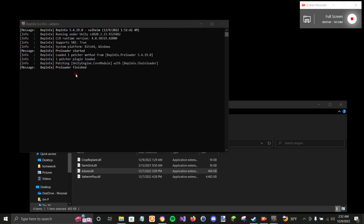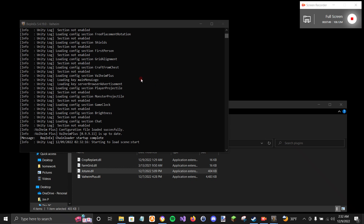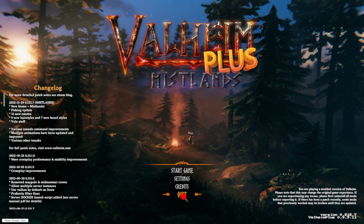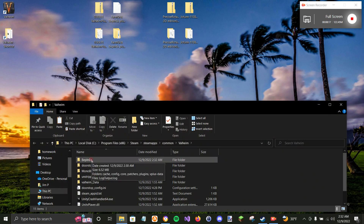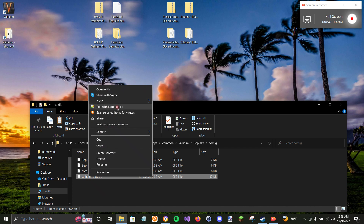Now that everything is installed, let's launch Valheim. You'll see a command prompt pop up and watch stuff load. You'll see a red arrow because there are no configuration files yet — it will create them for us. You can click back into Valheim and you'll see it says Valheim Plus. Quit the game, go back to your Valheim folder, into BepInEx, and check the Config folder. You'll now see configuration files for Farm Grid, BepInEx, Crop Replant, and Valheim Plus.